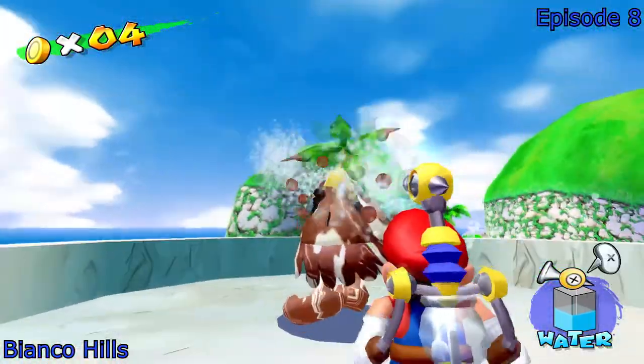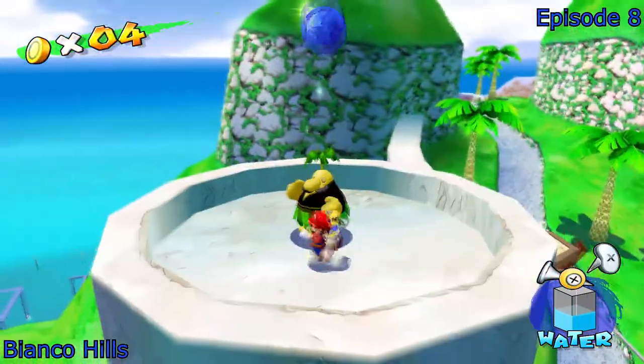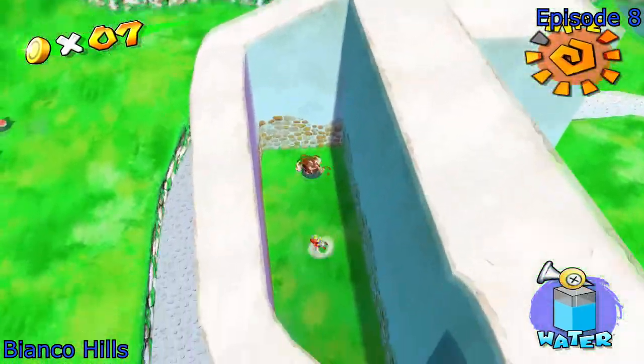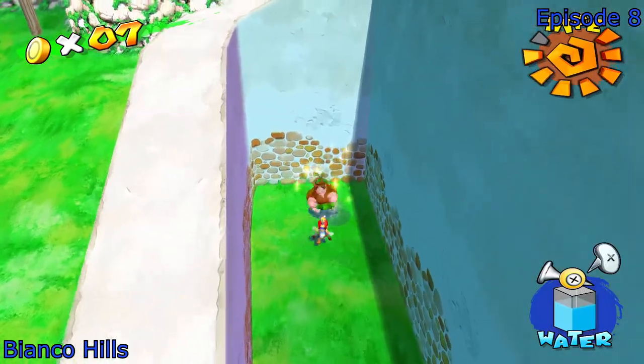Most of them are out in the open, you can find them pretty easily, such as these ones — the ones with the M's. For some reason, in other worlds, the M's only appear in certain episodes. It's very strange. And of course there's the cleaning-off-people blue coins, which there's quite a few of.